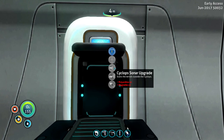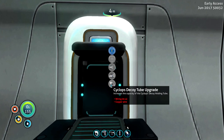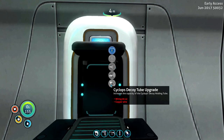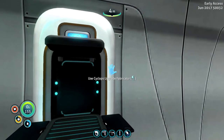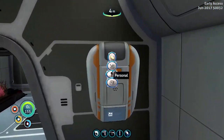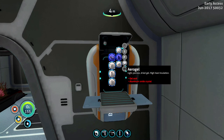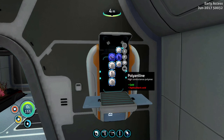I think we only have enough for two crystals at the moment. Polyaniline and magnetite. Fire suppression system — I do have mercury ore, but no sulfur. Where the hell do you get sulfur? Cyclops decoy tube upgrade — wiring kit and copper. That's easy enough. We can go ahead and get that. Let's figure out what polyaniline is — it's under advanced materials. Aerogel, synthetic fibers, benzene, hydrochloric acid, polyaniline. I have no idea how to pronounce that — I'm just going to call it the poly thing.